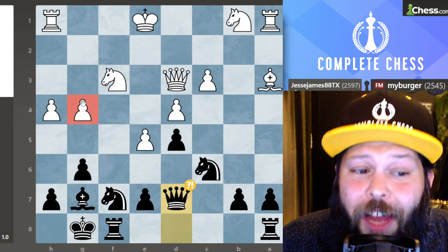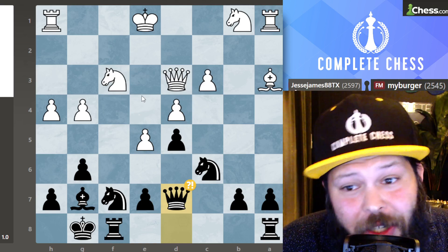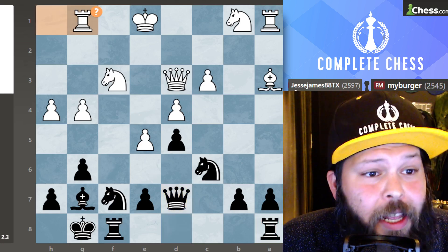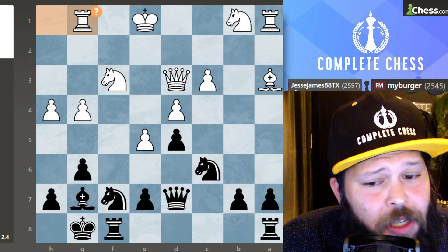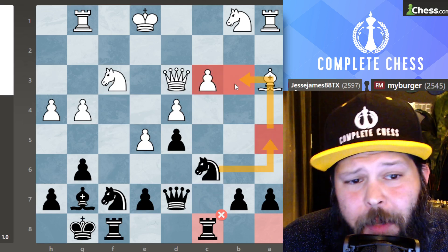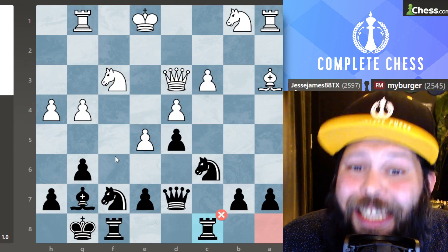I played queen to D7 attacking the unprotected pawn. As I like to say, don't threaten me with a good time — I will attack you back. I will be attacking on G4 to win the pawn and even thinking about sacrificing on E5 if given the opportunity. Look at white's pieces — they're all asleep. I'm going to wake up my pieces as soon as possible. I played rook over to G1 — it defends the pawn. Let's just keep developing pieces. Rook over to C8. The idea is to play knight A5 to put pressure on the C pawn, and maybe even knight B3 to knight C4 — good activity, developing all my pieces.